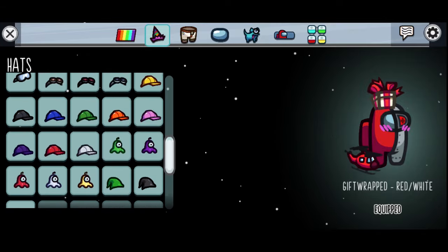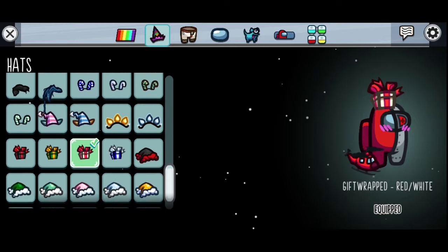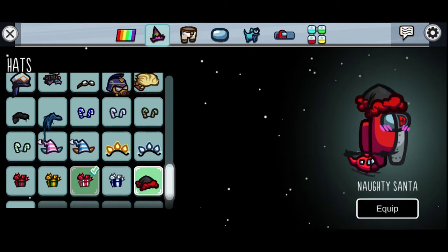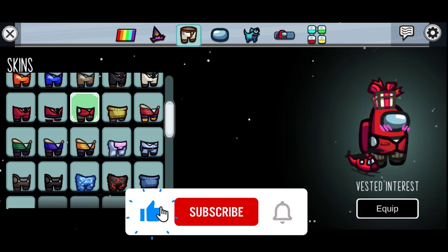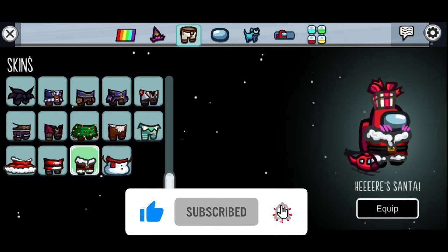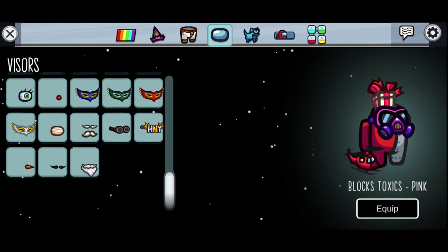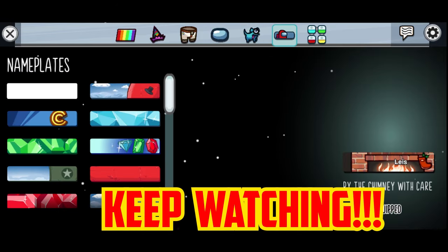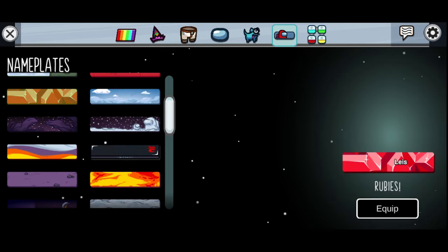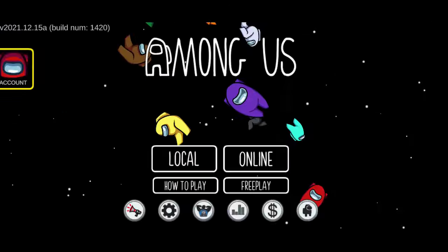I got every single one of them without paying a penny. The best part is that it took me less than five minutes to get them and now I have them forever. I've also got every skin — my favorite is the mini crewmate. There are many cool skins, pets, and hats but I don't think the price is fair. Fortunately, this trick will get you everything. I have shown this to every single one of my friends and it worked, so make sure to show this to your friends too — they will thank you for it. Trust me, we all have skins now.